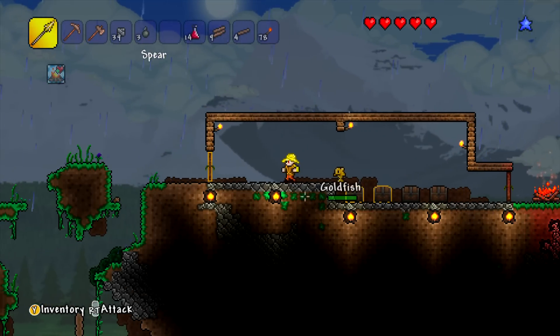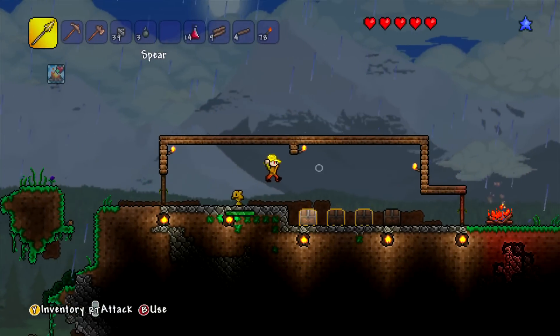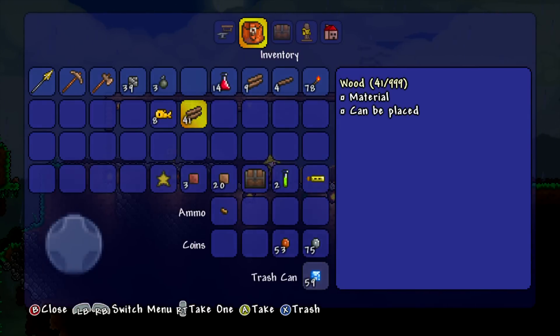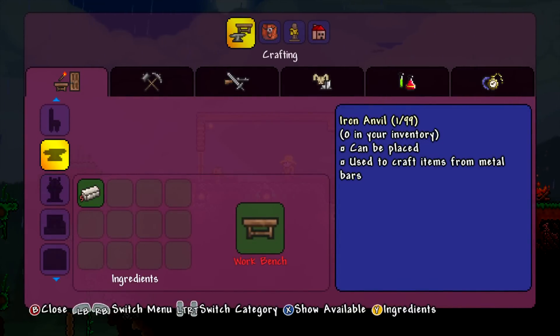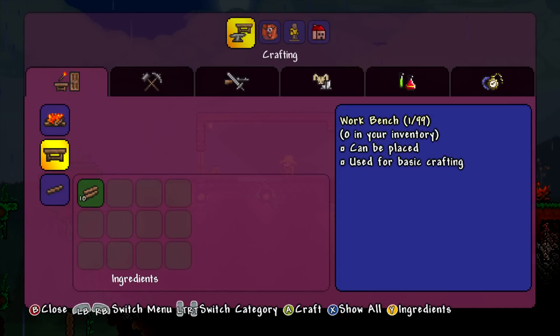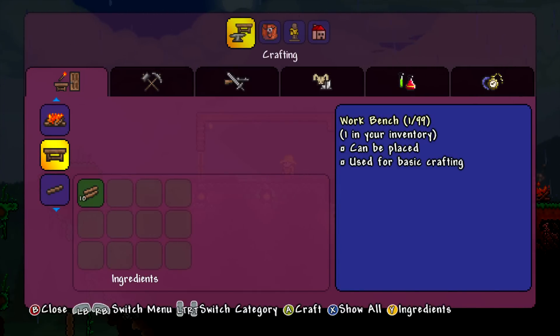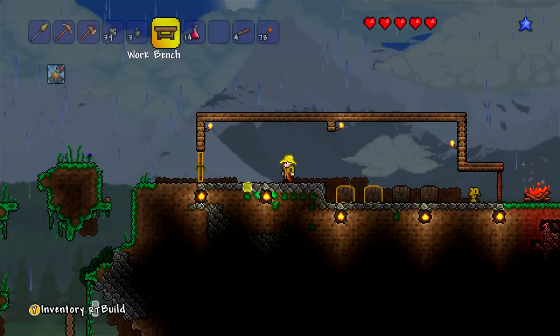Now what we want to do — we need crafting stuff. There is a crafting bench, a crafting table. I'm gonna need my resources. Let's take a bunch of this. If I go to show available there's a crafting workbench — we'll take that. Let's put this table down.